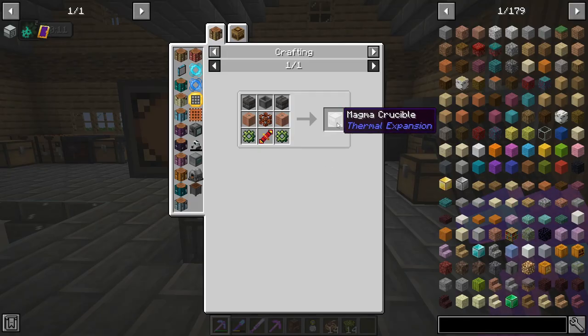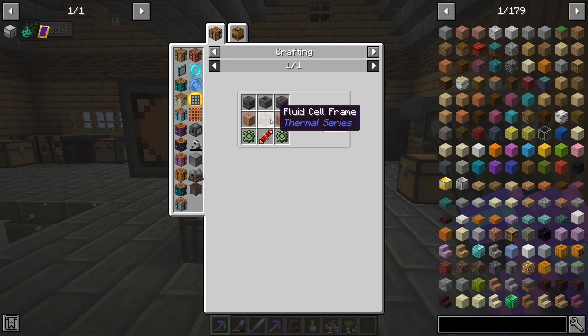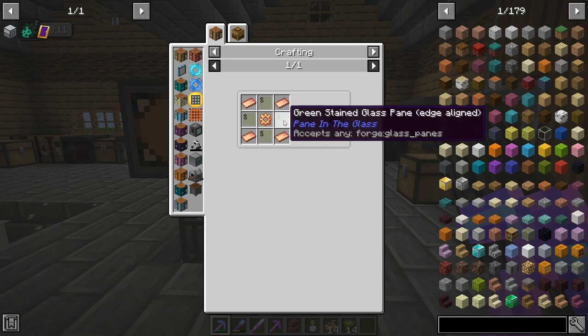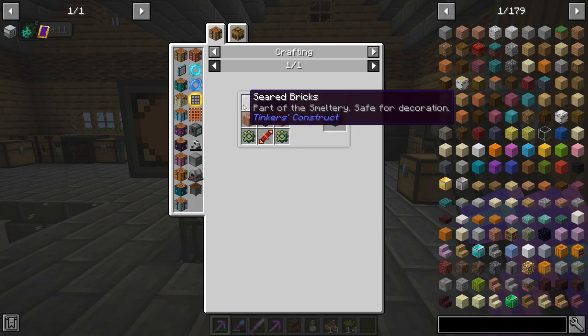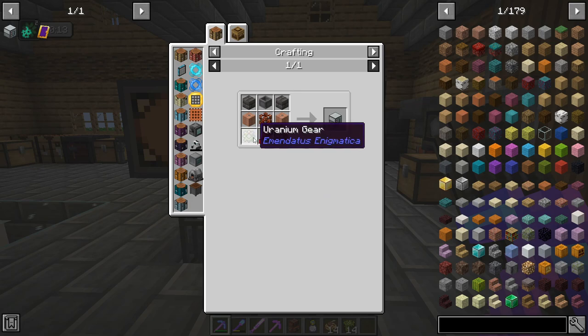We need to craft ourselves one of these magma crucibles. These don't look too bad - a bit of copper, a bit of bronze, some of those wire things. Let's see, looks like we can craft them now.